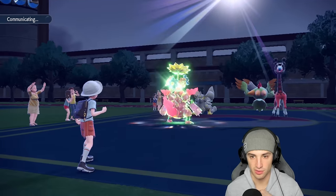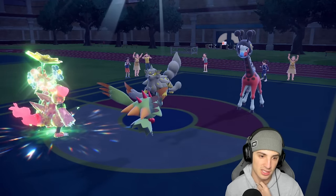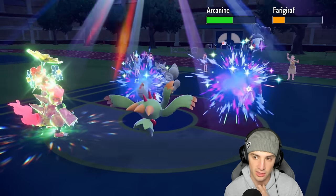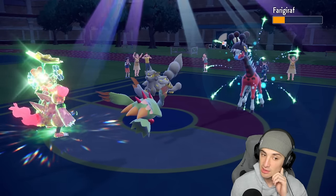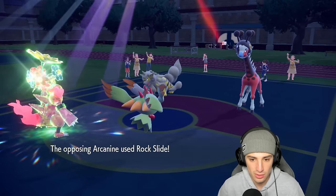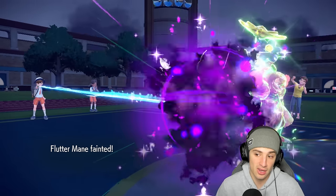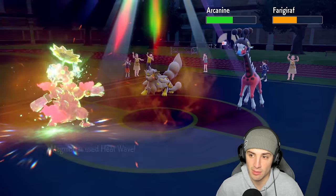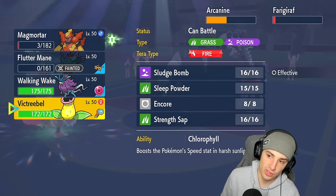I'm going to deal with Farigiraf first and foremost. Helping Hand comes out from Farigiraf again — will Rock Slide kill my Magmortar? This could be tough. Heat Wave goes out — I think Farigiraf dies, but can Rock Slide KO my Magmortar? I think it does. We survived — Magmortar my guy! All I need is for this Heat Wave not to flinch and to land. We're sitting in a decent spot. Magmortar — I love you. Heat Wave didn't kill Farigiraf but I like the damage output. Now we have some speed ready to go.